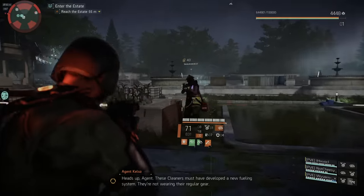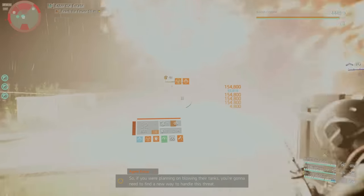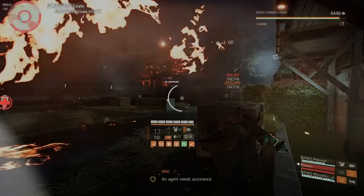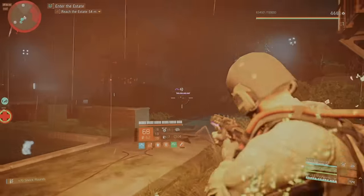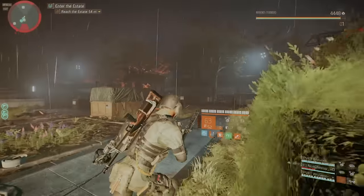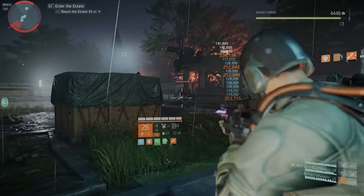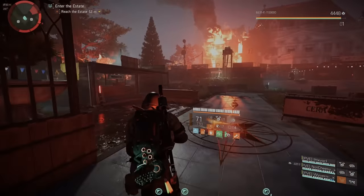For the first section, you want to push to the middle of the courtyard. We had a healer and three DPS just clearing the area. There are two turrets you need to take down — one on the right and one on the left. The one on the left is the first one you go after.